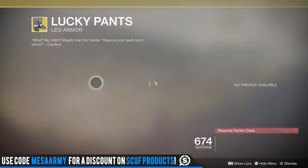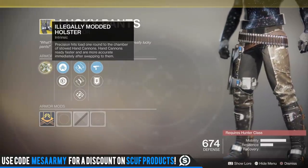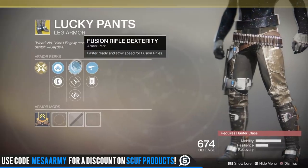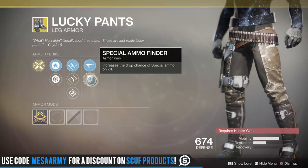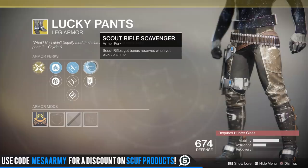We have the Lucky Pants for the Hunter. The main perk: precision hits load one round to the chamber of stowed hand cannons. Hand cannons ready faster and are more accurate immediately after swapping to them. The roll is: mobility, resilience, fusion rifle dexterity, hand cannon dexterity, and outreach — reduces melee cooldown when using your class ability. We also have special ammo finder for running shotguns, and scout rifle scavenger.